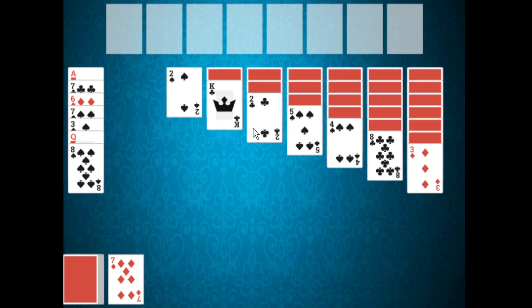The foundation piles are built from ace to king. The game is won once all the cards are moved onto the foundation piles, and the game is lost if you run out of moves.